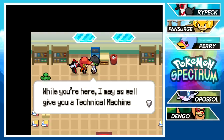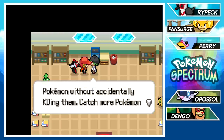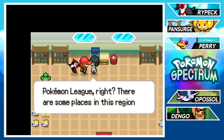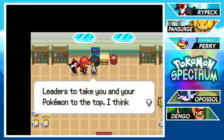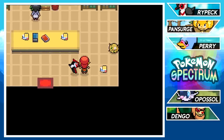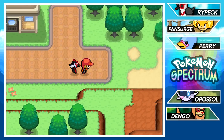We also receive a TM — False Swipe, right off the bat! That'll let us leave Pokémon at 1 HP to catch them more easily. The professor's wife explains the Pokémon League: there are places with skilled trainers, and challenging gym leaders will help maximize our potential. Professor Yuka reminds me of Professor Kukui — they both have researcher wives, which is a cool parallel.